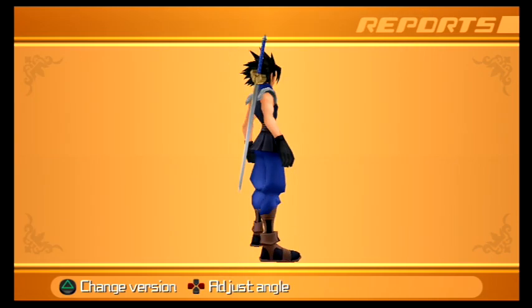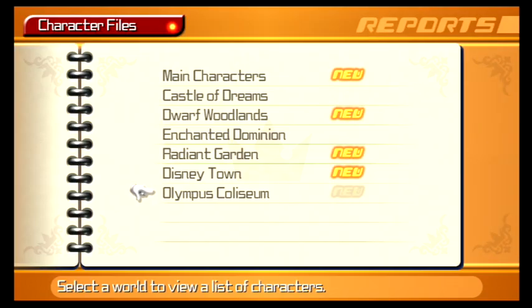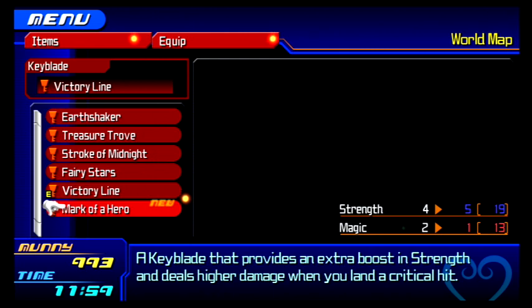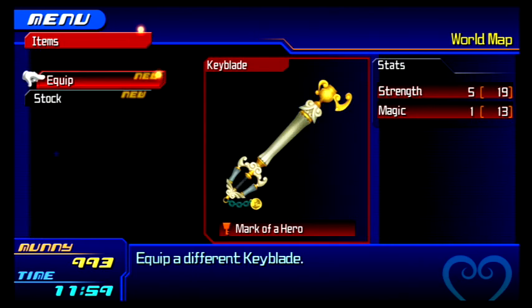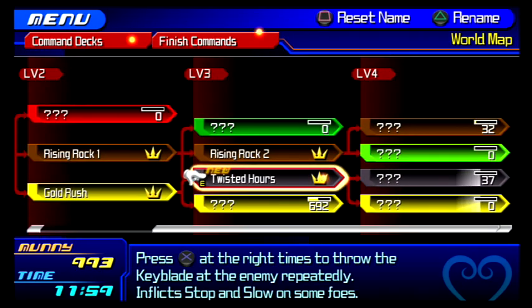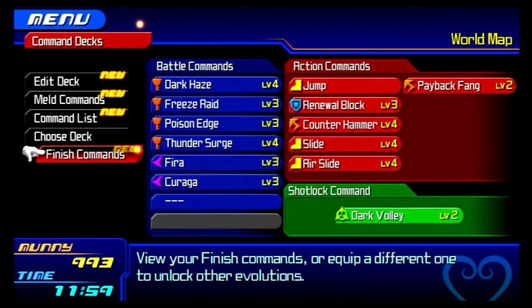We got to meet up with him - pretty good recreation. We got a couple new items: a D-Link from Zack and a brand new Keyblade, which suits Terra actually very well since it's mostly all power and it deals extra damage when we do land a critical hit. Plus we got our new Finishing Command. Since we have our Fire Storm, we can level up this red one here, which will give us a new Finishing Move.